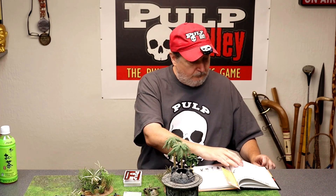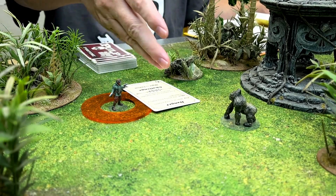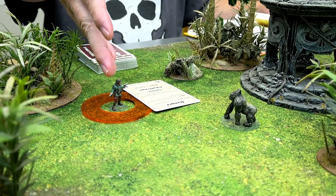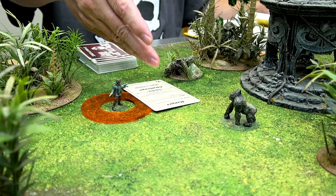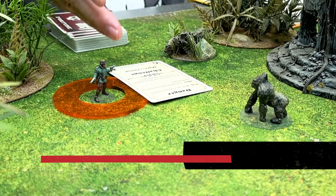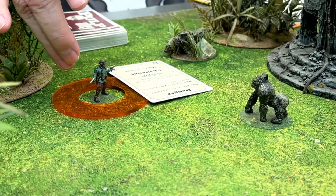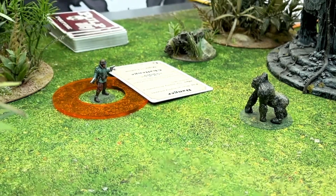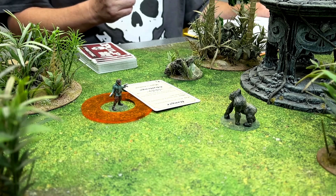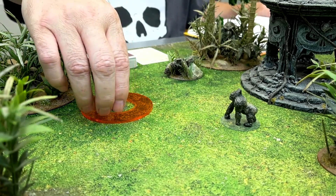Remember, if he had failed the danger, then that ends his activation, and that means he does not proceed to the perilous area. If his activation ends, it ends. He activates, the opponent plays a danger, he fails that peril — his activation ends, even if he is not injured by the danger. Either way, if he fails the peril, he is going to end his activation right there and nothing else happens. So he does not proceed to the automatic effects. For this example, let's say he passes the danger and then proceeds to the automatic effects — in this case, the perilous area.